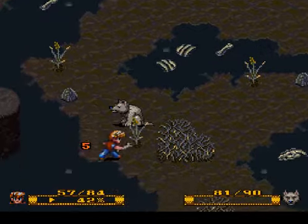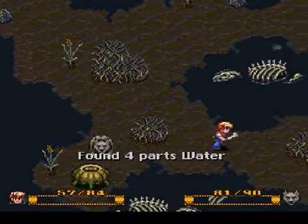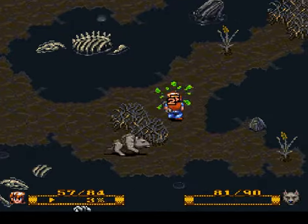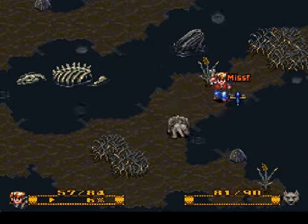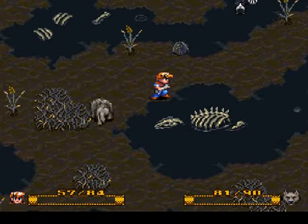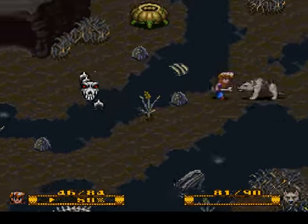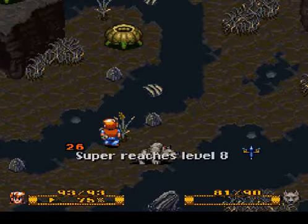We can start exploring the Bug Muck — what a weird name for a swamp, although it's strangely appropriate. Look at all these stupid mosquitoes and skeletons — I don't know what those are. Bad zombie dragon skeleton thing! Hey, I leveled up, yay!